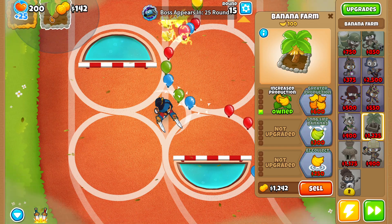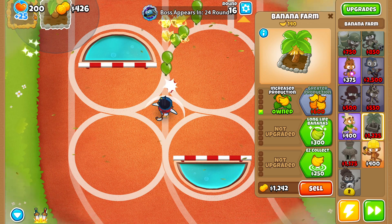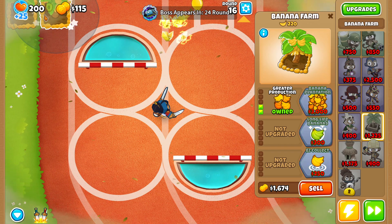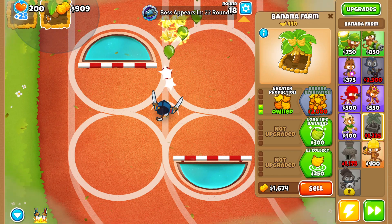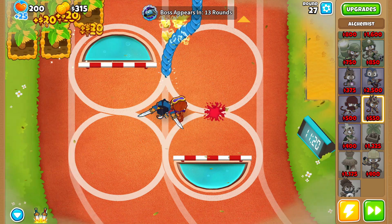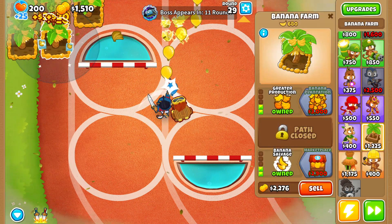If we do need to buy another tower we'll grab an engineer monkey, but I think we don't need another tower until around round 27 when we'll grab an alchemist upgraded to Lead to Gold — that'll make a little bit more money. Round 27 we go ahead and upgrade our alchemist up to Lead to Gold, swap its targeting over to strong, and then buy Large Potions.